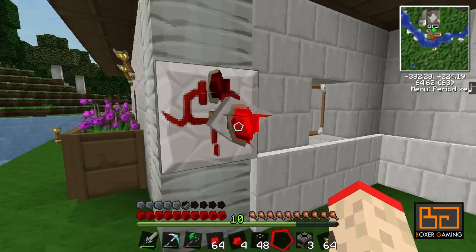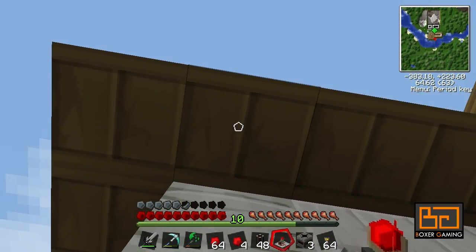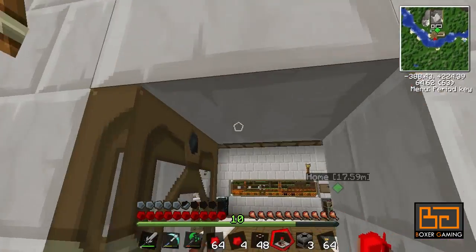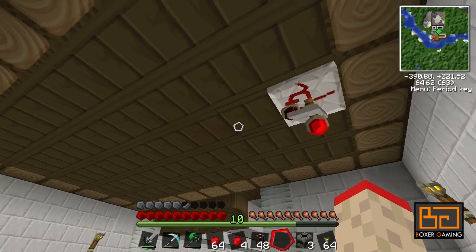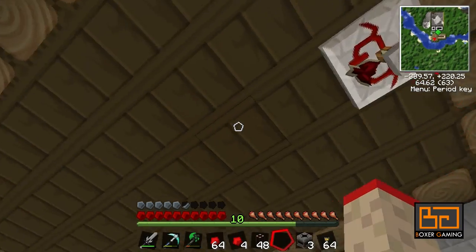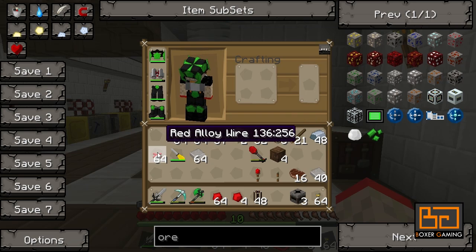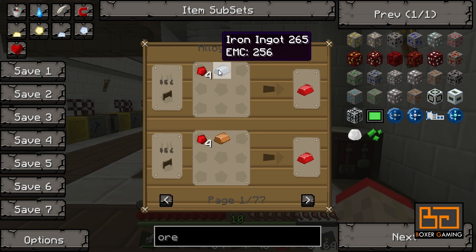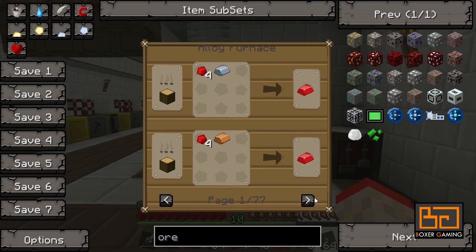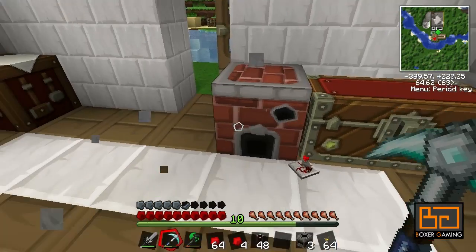The cool thing about these timers is you can actually place them on walls as well, which is pretty awesome. You can actually place them upside down too. Now you might be thinking, but I can't put redstone dust on the ceilings and the walls - well you can if you make these red alloy wires. You do that by having ingots made with redstone and iron or copper in the alloy furnace.